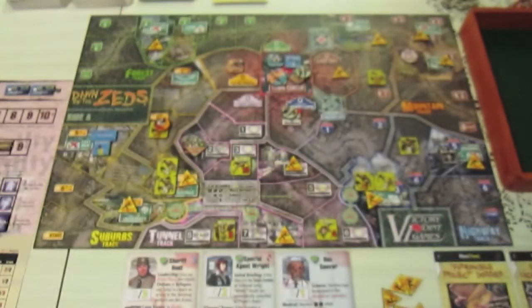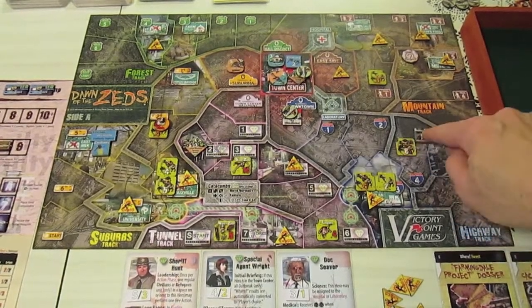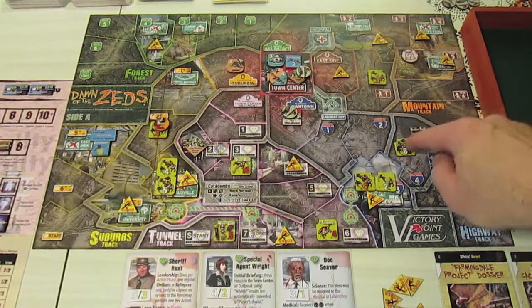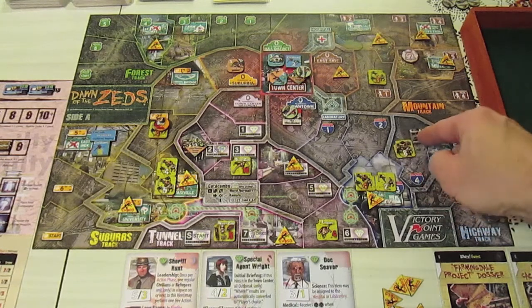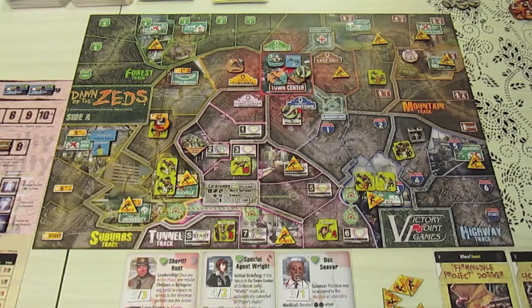We do have raiders and they're going to move from Ingbird right into the space with the strength eight zed unit. There's going to be hand-to-hand combat. The infection level doesn't increase because the raiders aren't part of our band — at least that's how I understand it.